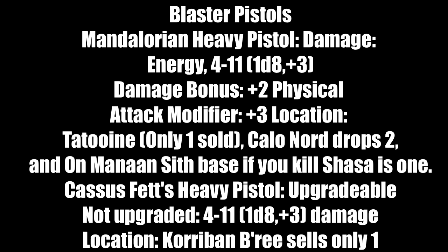The second best pistol — or best depending on your view — is the Cassus Fett Heavy Pistol, which is upgradable. Unupgraded: 4 to 11 damage, plus 3 attack modifier. Location: Korriban — Bri sells only one, and she's not a high-profile merchant so go buy it immediately when you see her.